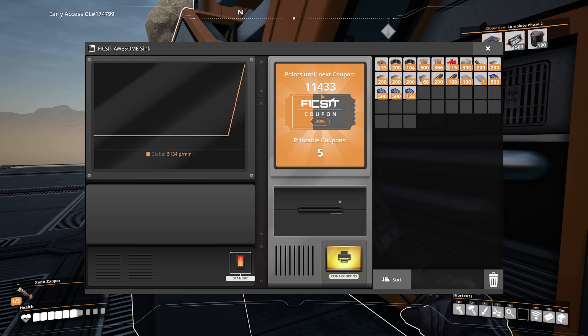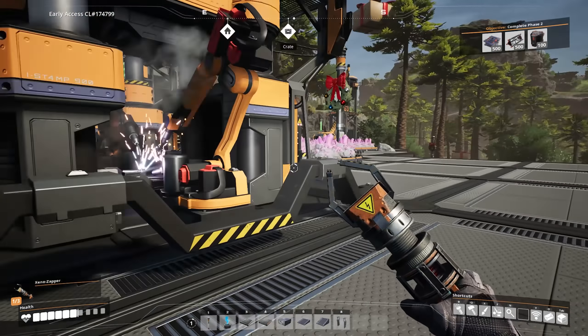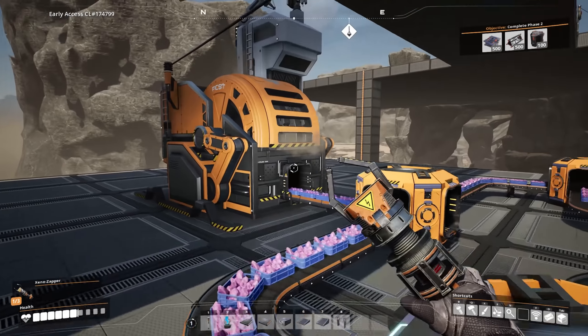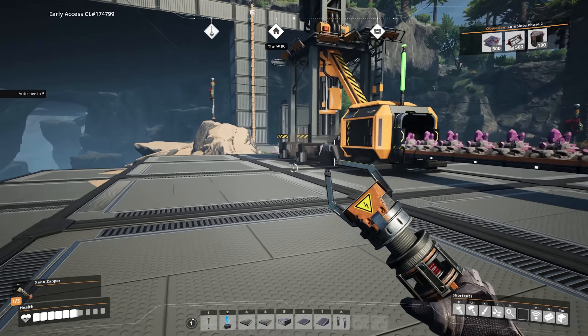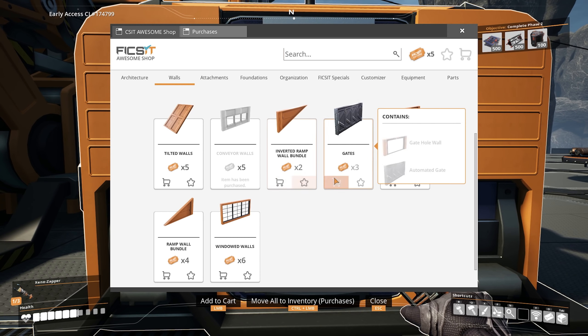That's pretty okay — much faster than it was going before. Look at this: we were at like 720 points per minute before I started this; it has now jumped up to 5,000 points per minute, which is a ridiculous difference. So we're just going to let this run. We've got the power to support it until we actually have a need for this quartz. We can basically turn this into a passive Awesome point farm so that we can hopefully get those Fix-It coupons and buy cool stuff. Speaking of which, we just got 5 coupons, which is enough to buy something new.